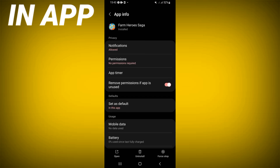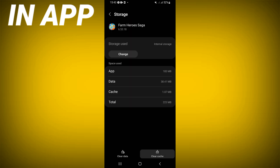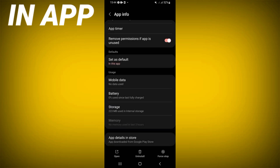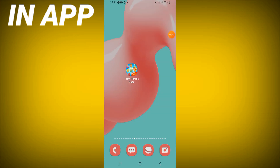Scroll down the list, click the Storage option, click Clear Cache, and go back. Click Force Stop and click OK. Go to the Play Store or App Store, update your game, and restart your device.